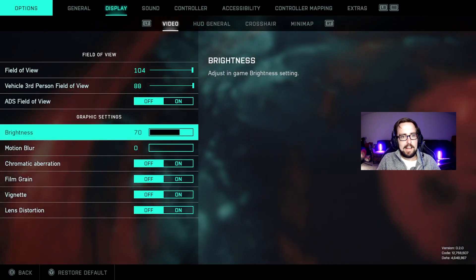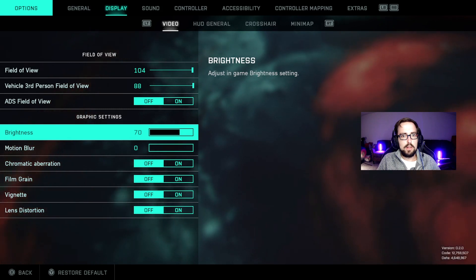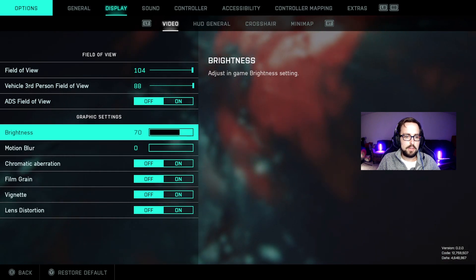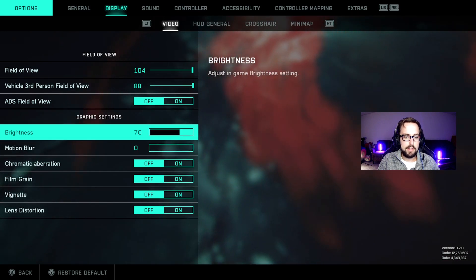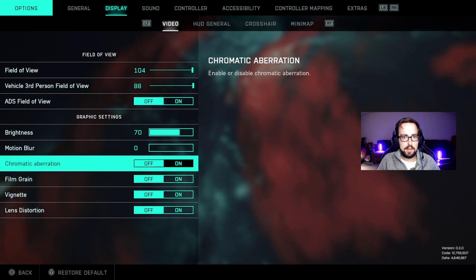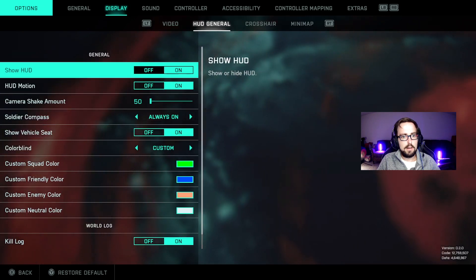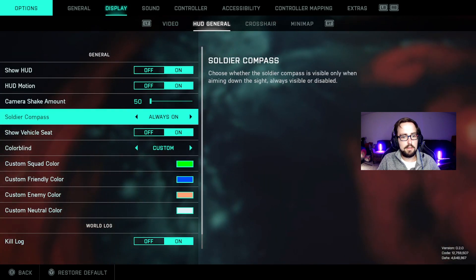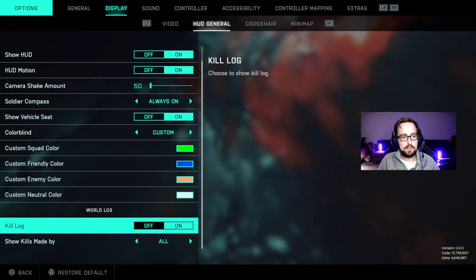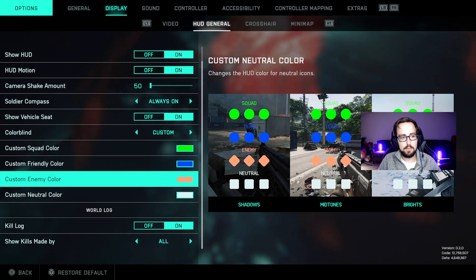Then HUD general — I would turn up your brightness if you haven't already under video. It's worth it; depending on your display it helps you see people in darker areas, like indoors. Then I turn off those video effects so they don't use processing power. I have camera shake amount down — you'll want to turn off camera shake. I do custom colors for the blueberries because I don't like the default, but that doesn't matter very much.